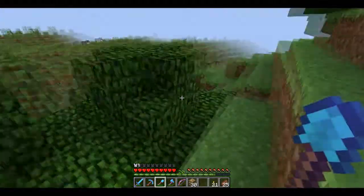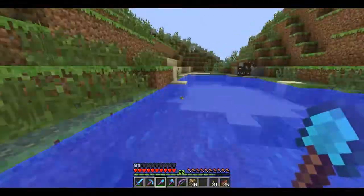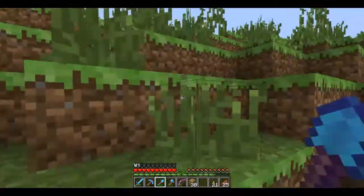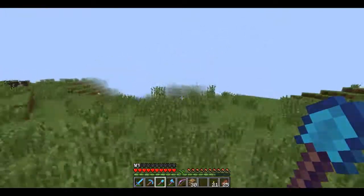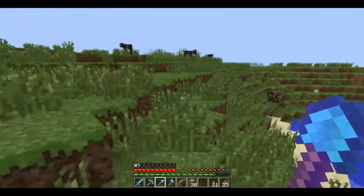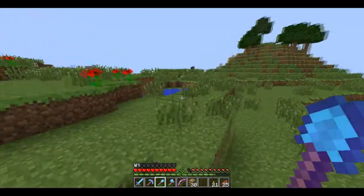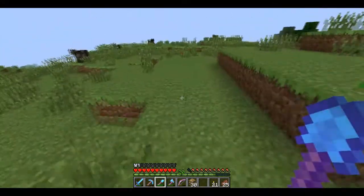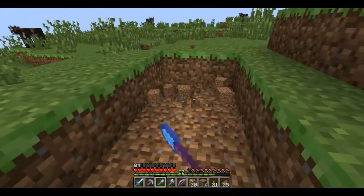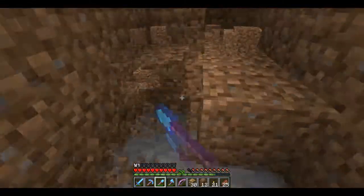I'm heading out here to see — there are sheep here, I didn't bring any wheat though. I'm mostly here for dirt — just going out to an open place somewhere I don't visit often, like here, and just digging it up. There sure are an awful lot of cows around here, I'm not going to complain. I guess I'll just dig here. I don't have Efficiency on this shovel so it's quite slow, but I may as well just get a stack or something while I'm here.